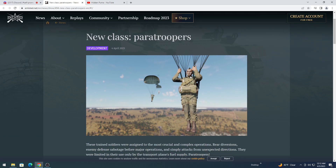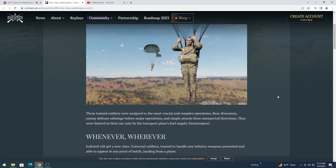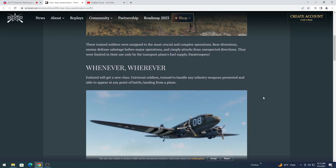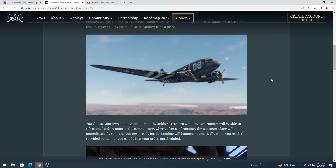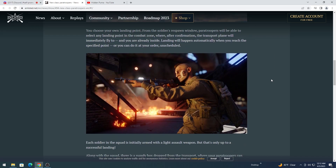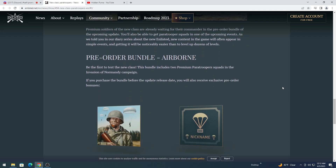Paratroopers - looks like you might get some new customizations. I'm not going to read this, I'm just going to tell you pretty much what it is. So inside the new update you're going to get a Paratrooper Squad, which is going to work very interestingly. I didn't think it would work due to the size of the combat areas, but they have a very good way of how to overcome that, which I was quite surprised about.